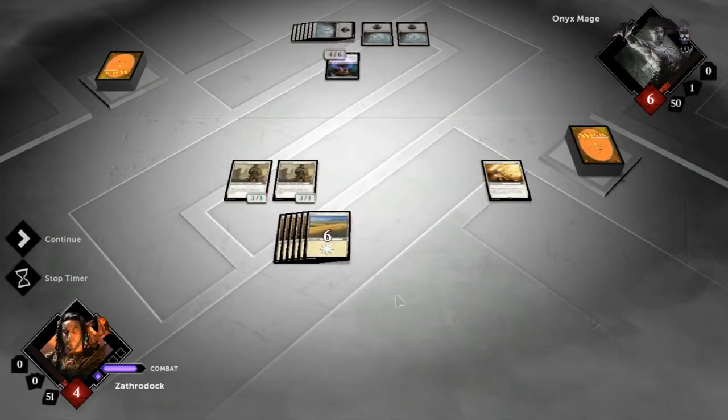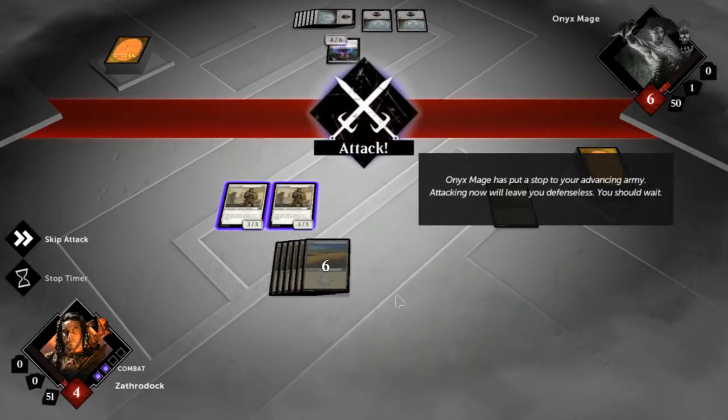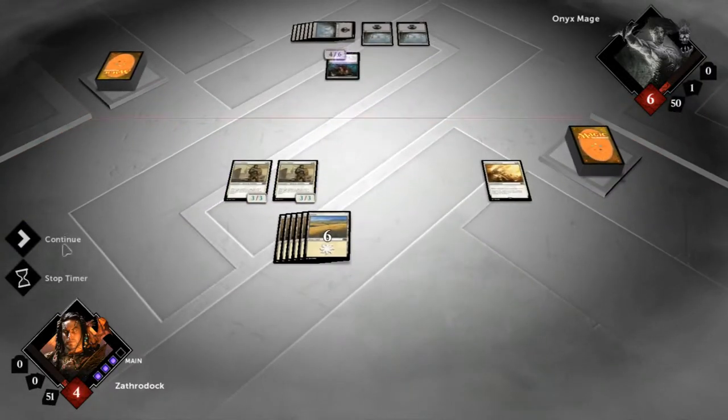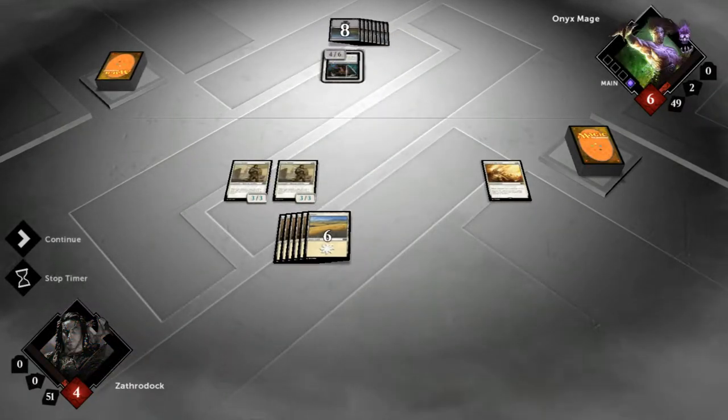So I can attack, which will do three damage, and I'll die. If you attack now, the results might not be good. Perhaps waiting might be the best strategy for now. I agree. And if he attacks with that I can block both and kill it. I can neutralize the card.